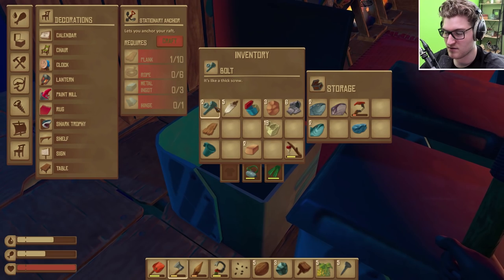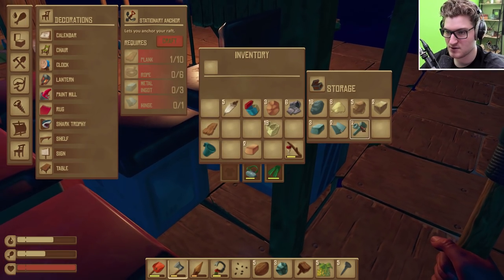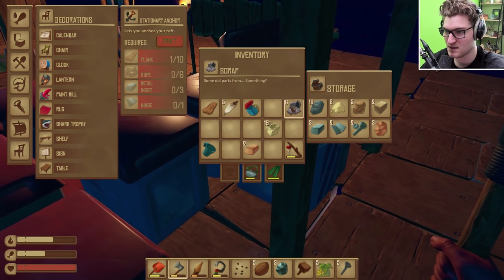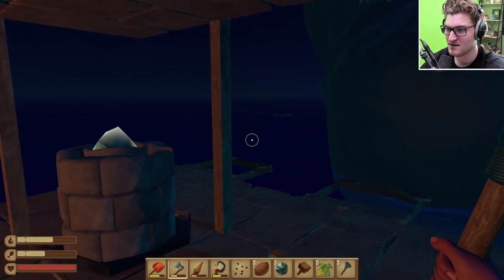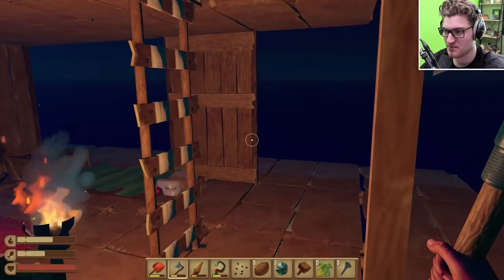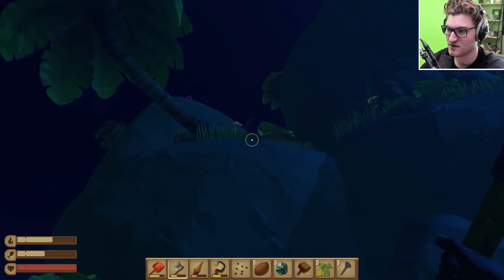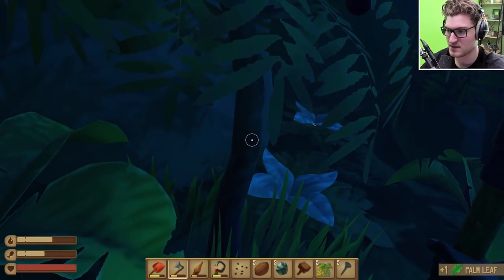Let's go ahead and throw - we got fishy fishies in there. We'll put a little bit of metal in there, a little bit of everything, and let's go on up because we need to go on up. We need to get to the top of this island for whatever that secret thing up there is - I don't know what it's gonna give us.